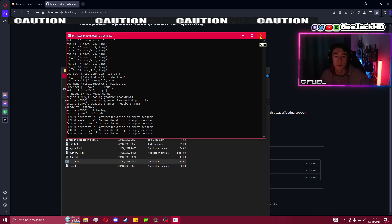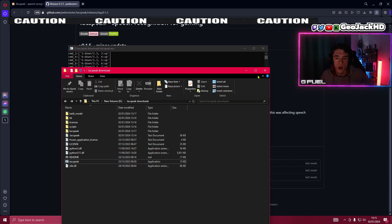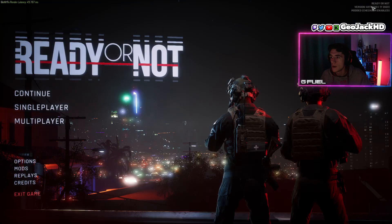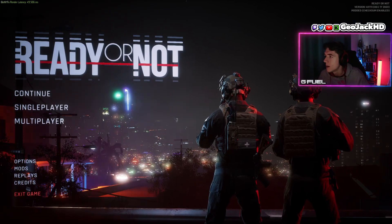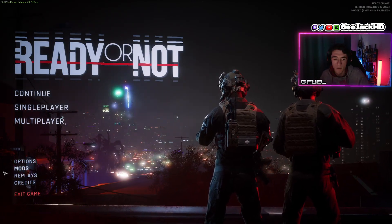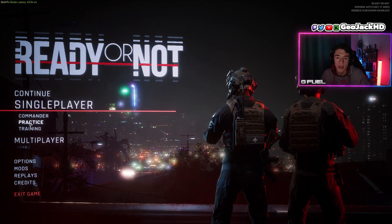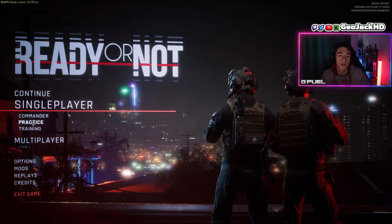Let's jump into the game. Leave this open whenever you want to play — if it's closed it will not work. Minimize it, and go straight back into the game. We're going to jump straight into one of the missions and I'm going to show you a few examples.